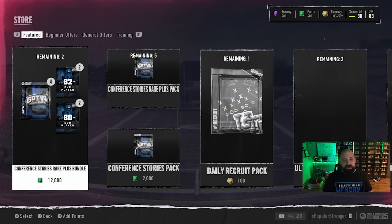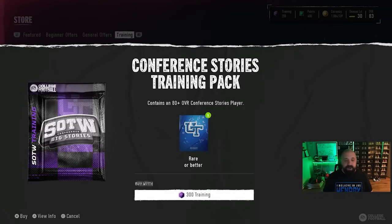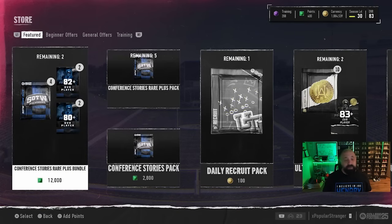There was a glitch in the store — there's a conference Stories of the Week training pack for 3,000 training that gets you an 80-plus overall conference stories player. Training packs have been pretty miserable overall, but there was one card — an 80 overall Jason Jones — quick selling for 500 training instead of its normal rate. By the time most of you watch this the pack will likely be gone or the value fixed. There was also a glitch where 85 overalls were quick selling for more than they should.